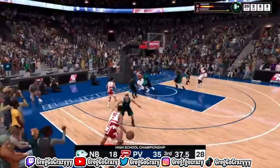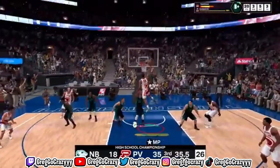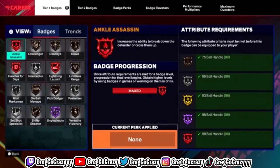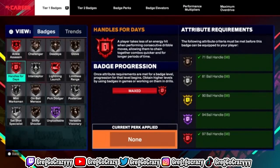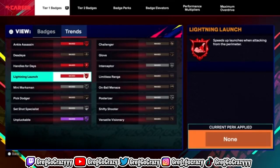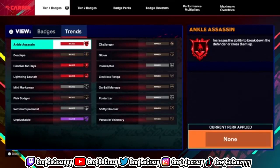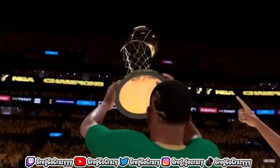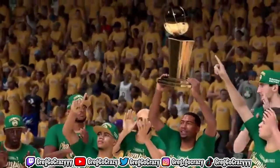Ankle Assassin is a new badge — it's kind of like takeover, kind of like Ankle Breaker, really just probably a new version. Hopefully it does work. Now once you get all these different badges, there are only 40 badges in NBA 2K25. They did take out a lot of badges but also combined a lot of them. For example, Blinders is now part of Dead Eye.